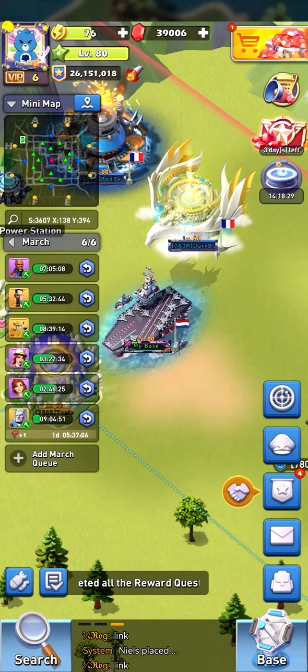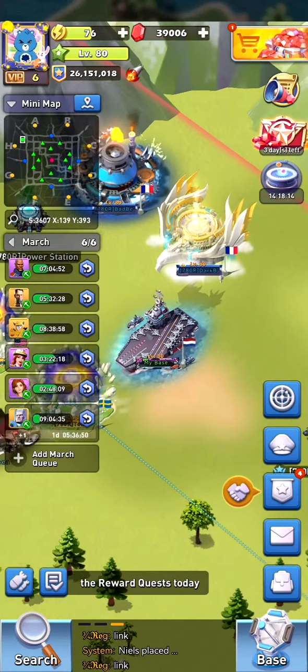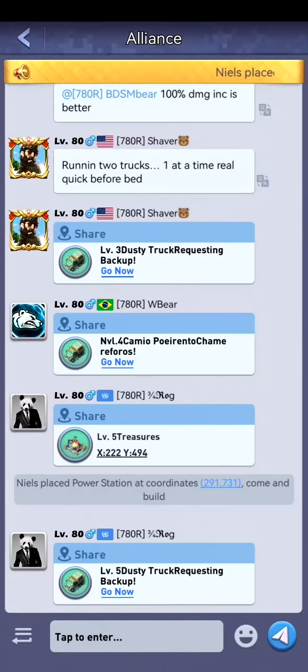Hi and welcome back. Today I just want to give you all a small tip. A lot of people have been asking in the alliance chat about which mechanical master has built which facilities on which location, and there's a really easy way to check the latest built facilities. If we go into the chat over here and we go on the left bottom into the alliance menu.